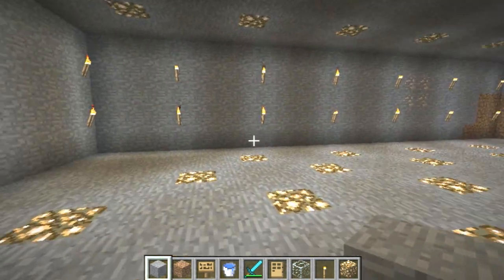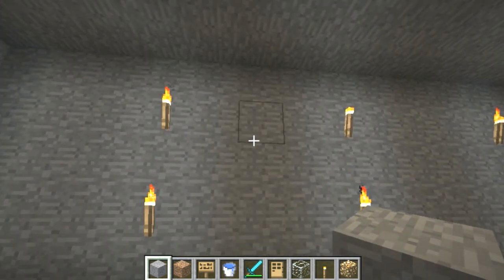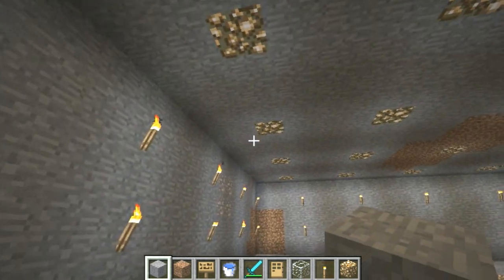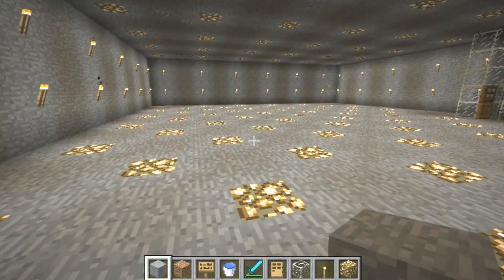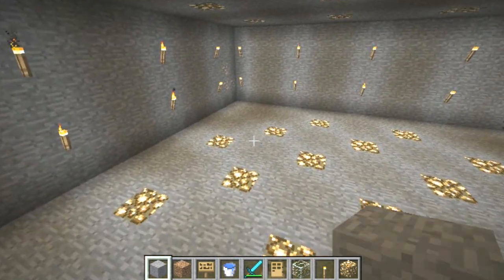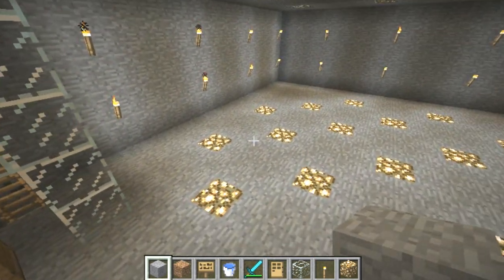You're going to make it a little higher — maybe about 5 blocks high — just to make sure the slimes spawn in there and there aren't any complications. You can make it however the coordinates tell you to make it, end it right there, and it should be good.